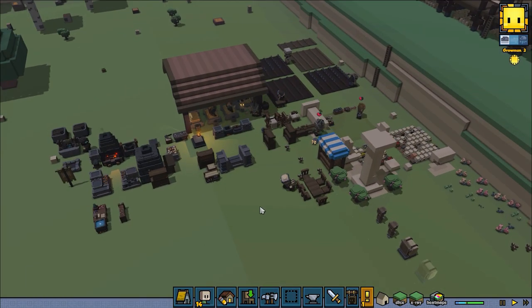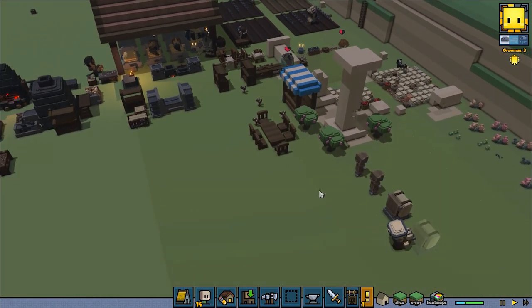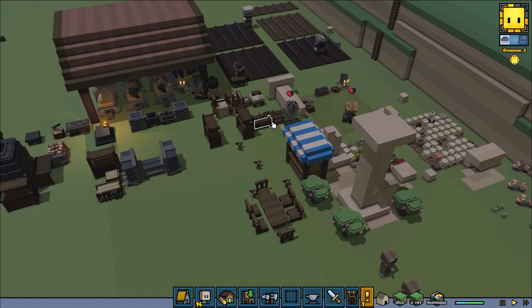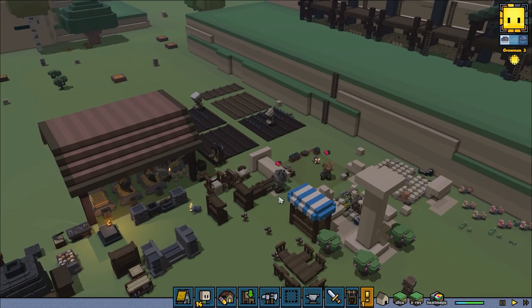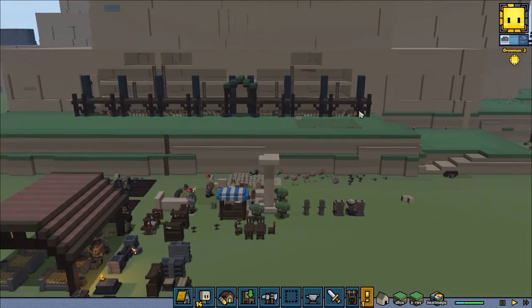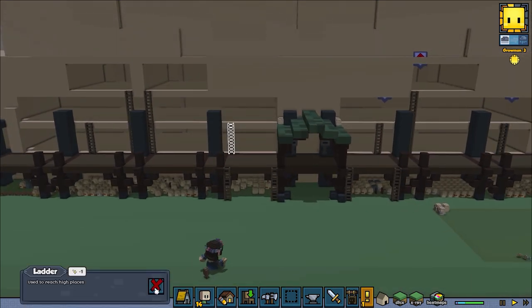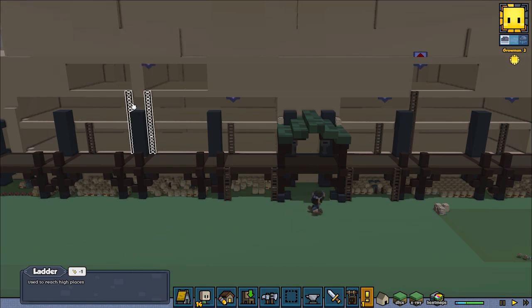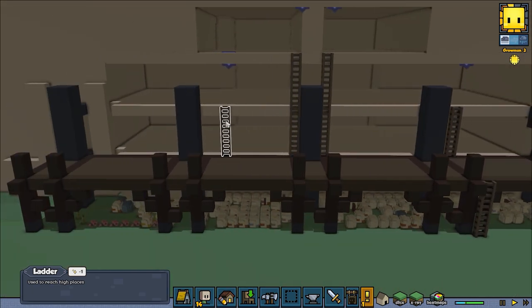We have a little bit of a goblin menace out at the outskirts of town, and we're going to be dealing with those at some point soon today as well. But we need to get a couple more people and a little more military — I want to get additional footmen, an additional archer, and an additional cleric. That'll kind of cover all of our bases. First things first though, we need to get some buildings for our crafters. So we're going to take down all these temporary ladders and start designing out a few of the first floor compartments here.